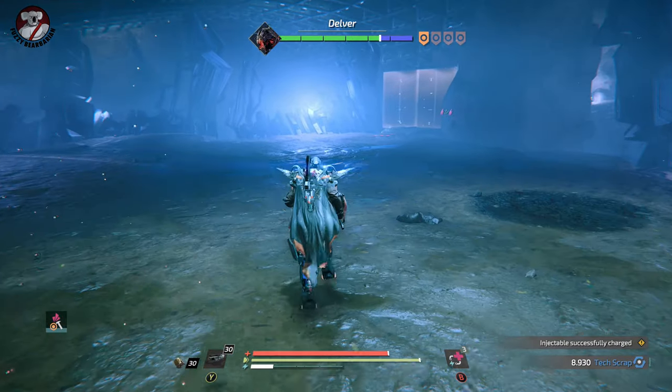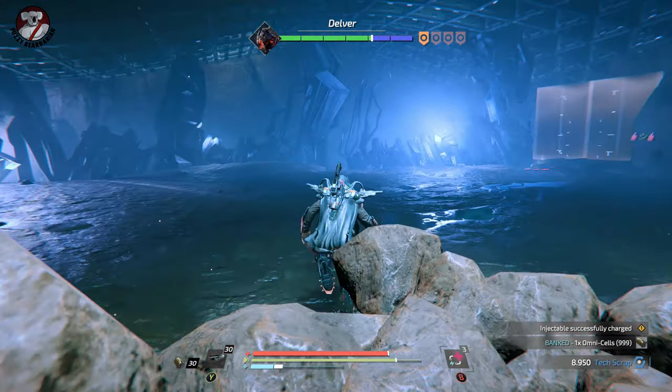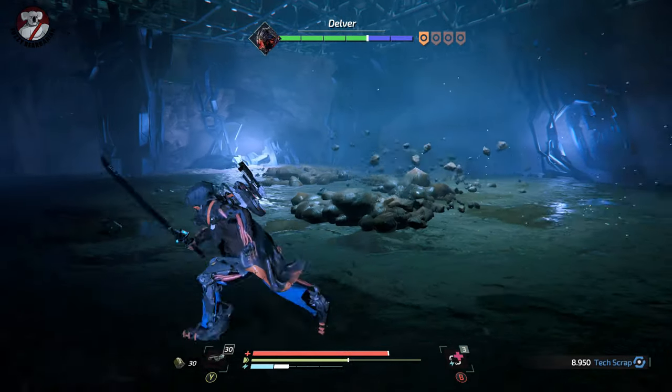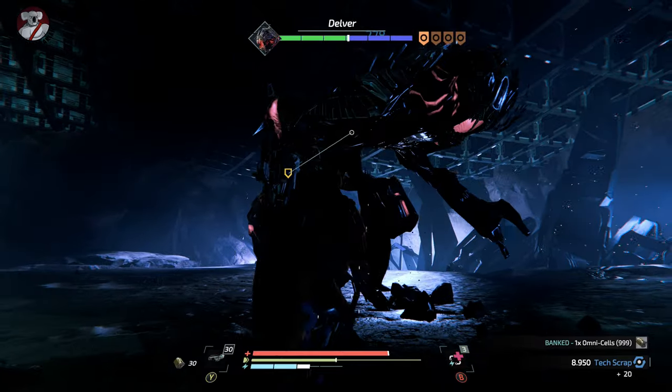When he digs down like that, run. He's going to come up underneath you — turn around and you can get a hit or two in on him. Run away, and when he comes up, turn around and get a hit or two in. Now he'll leap out; just run to the left, lock on, and then you can get a couple of hits. You don't need to jump away — as long as you're running, he'll miss.